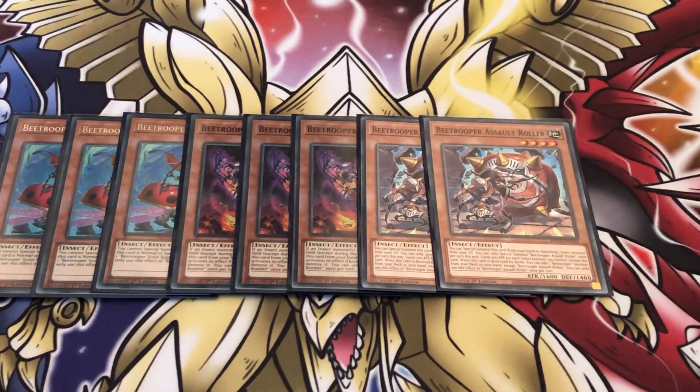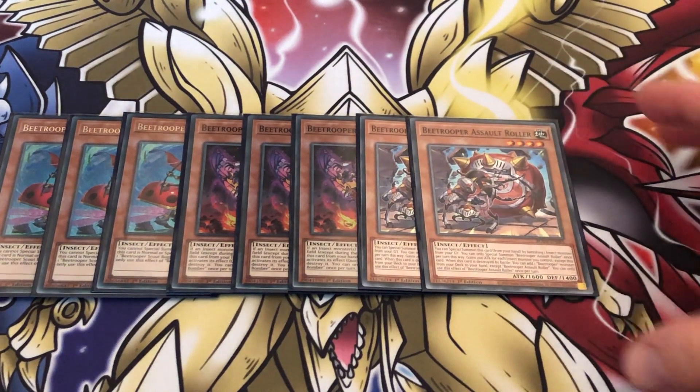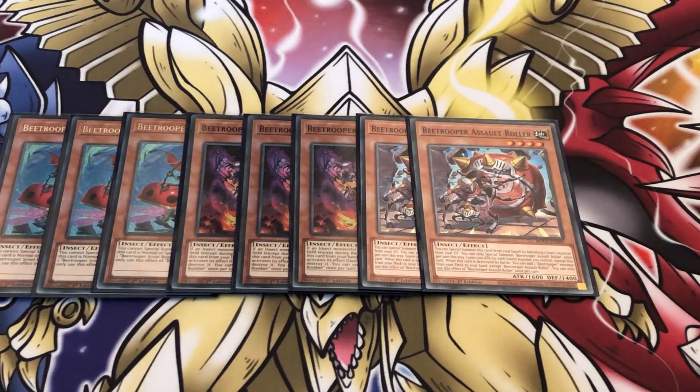Two copies of the brand new B Trooper Assault Roller. He is a level 4 insect with 1600 attack and 1400 defense. You can special summon this card from your hand by banishing one insect from your graveyard — you can use B Trooper Assault Roller once per turn this way. Gains 200 attack for each insect you control except itself. And then when this card is destroyed by battle, you can add a B Trooper from deck to hand, except Assault Roller — once per turn. Konami, we're in year 2021, why are you still giving us battle destruction searches? It makes no sense — and only battle destruction searches, not even destroyed by battle or effect, just by battle.